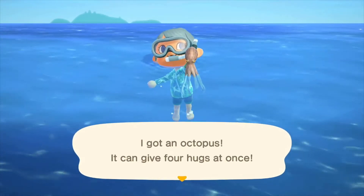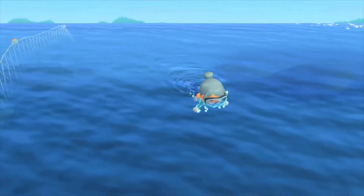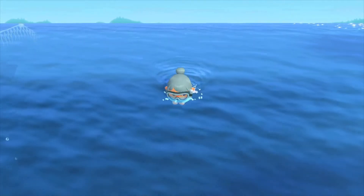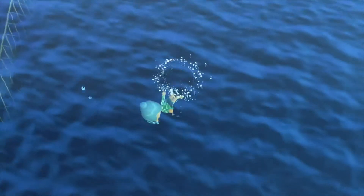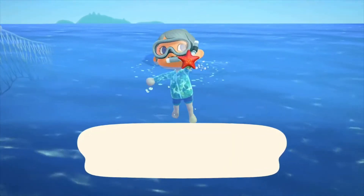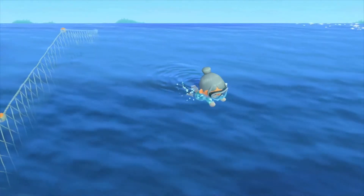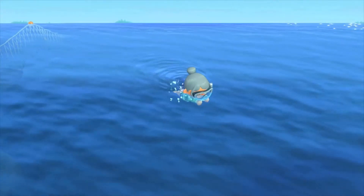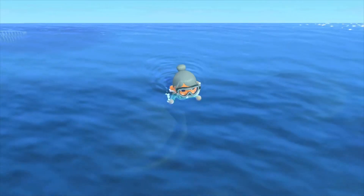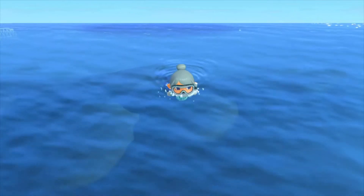This could be Loki the Octo. For swimming, you mash A to swim around and you press X to dive under the water. The little friend we are looking for today is Pascal. He usually comes when you get a scallop, actually. But there is a particular thing you have to fish up in order to get him to see you.